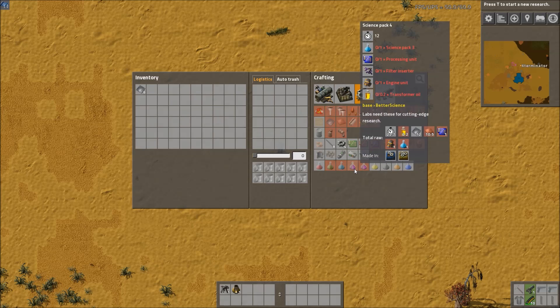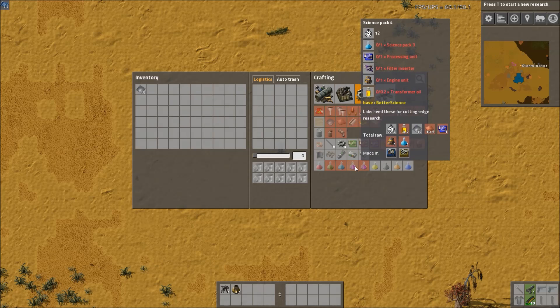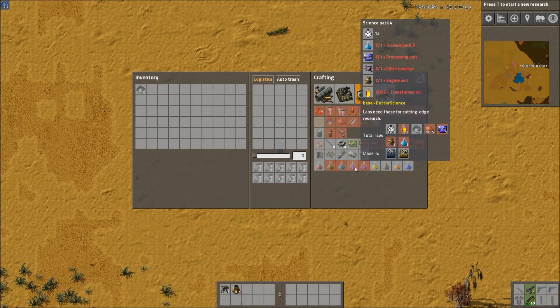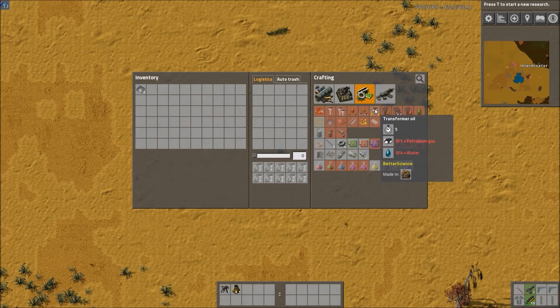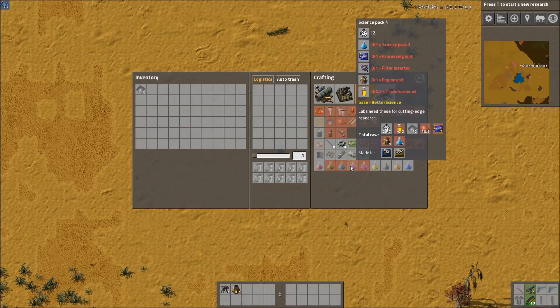Then we have Science Pack 4. In vanilla this would just take alien artifacts, but here this first version doesn't even take alien artifacts — it actually takes a bit of oil. It requires the previous science pack, a processing unit (which requires oil in itself), a filter inserter, a normal engine, and 0.2 transformer oil. You get transformer oil up here at a one-to-one ratio: one transformer oil per petroleum gas. So for every petroleum gas you should theoretically be able to make five of these since it only requires 0.2.